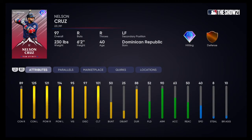Next up, we got Nelson Cruz. He can play right field and left field, but not center — he'd be out of position there. 89 contact vs righties, 125 contact vs lefties. 121 power vs righties, 114 power vs lefties. He's going to mash left-handed pitching like Judge and Teoscar. 95 vision. Only 40 speed — that's rough for an outfielder, and his defense is only at bronze. But with those hitting stats, I think it'd be well worth it to put him in the outfield.